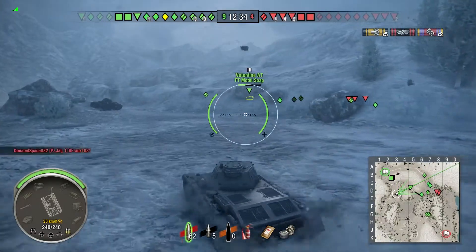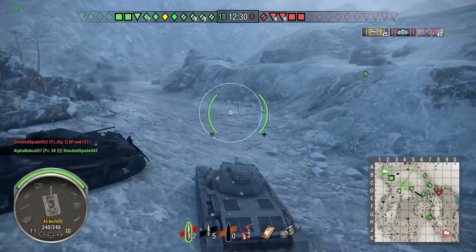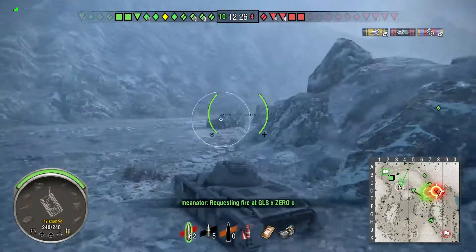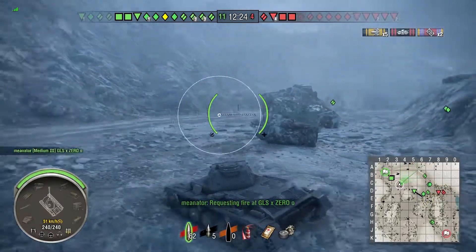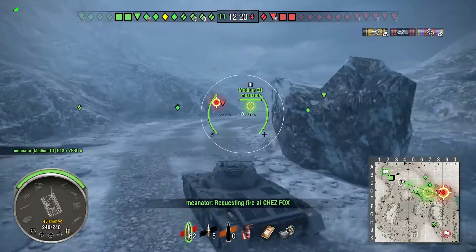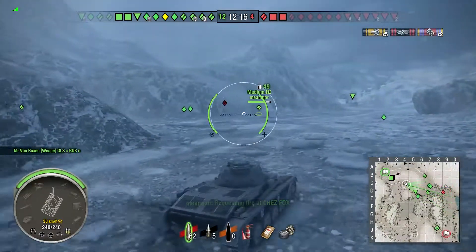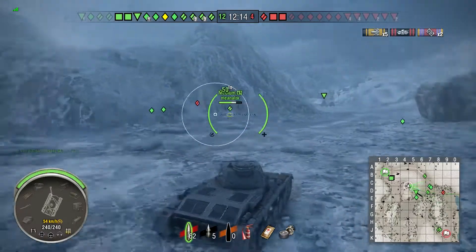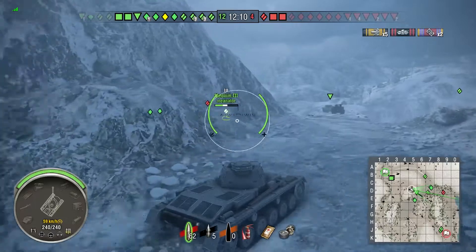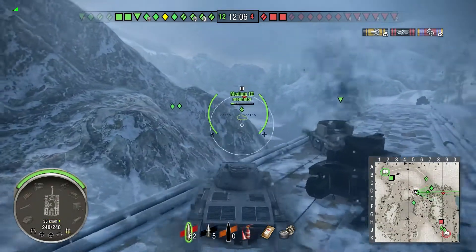Turret traverse 35 degrees. Signal range 445 — works pretty well, no issues there. Just a few downsides of the 5cm: shooting on the move is not going to work very well, but you have such a quick reload so you might as well try anyway. I sometimes get the occasional hit and I think it's worth it — you have more than enough shells in this tank.